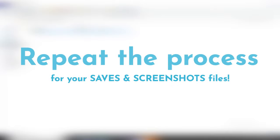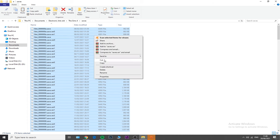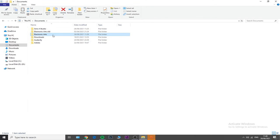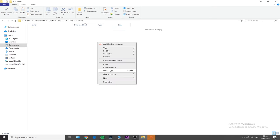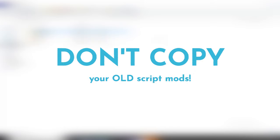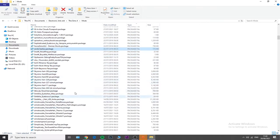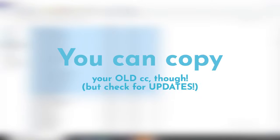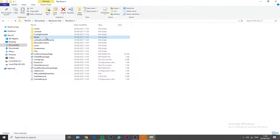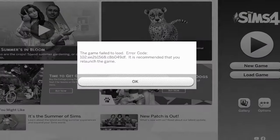Do the same for your Saves folder: go to your old EA folder > The Sims 4 > Saves, Ctrl+A to select all, right-click, copy, then go to your new Documents > Electronic Arts > The Sims 4 > Saves and paste. Do the same for Screenshots. Do not copy any script mods from your old mods folder — those are likely problematic and outdated. You can copy CC package files though, as most will be fine.